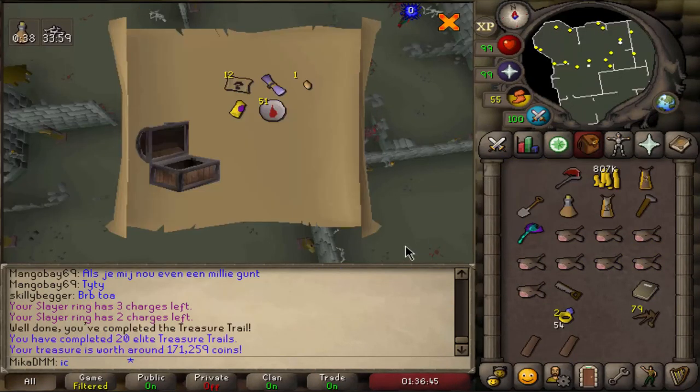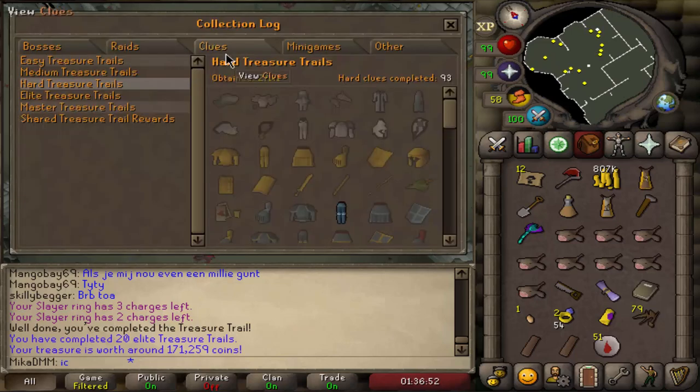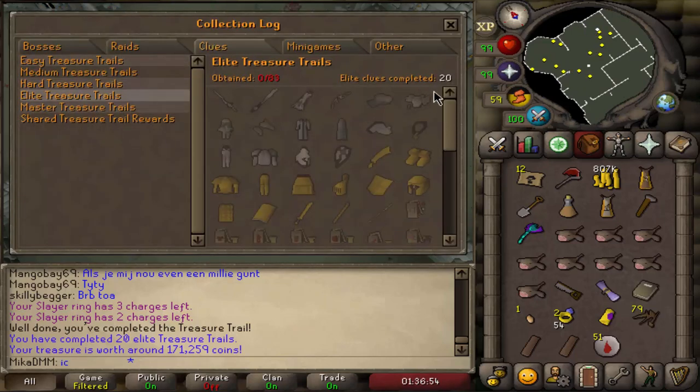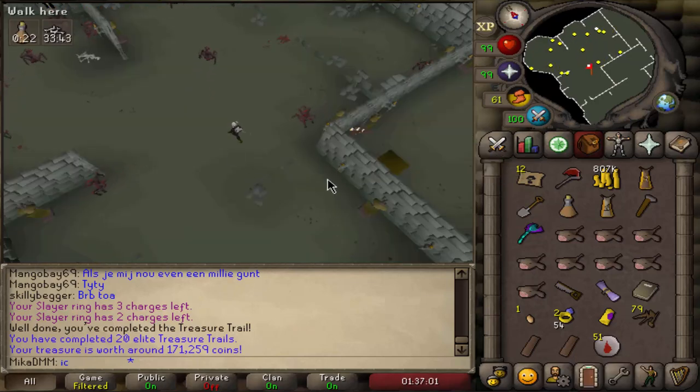And elite. Okay, we got a blessing. That's probably a rare I would assume. Let's check really quickly — Clues > Elite. Never mind, maybe it's like undershared then. Oh yeah, there you go. Beautiful, awesome. We got quite a lot of stuff from that.